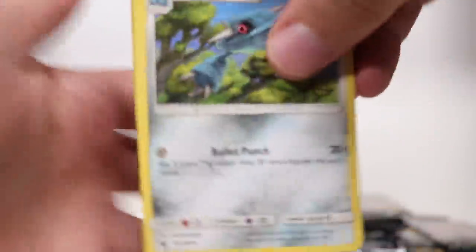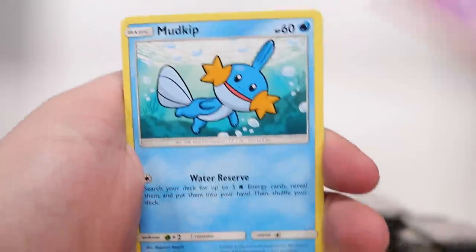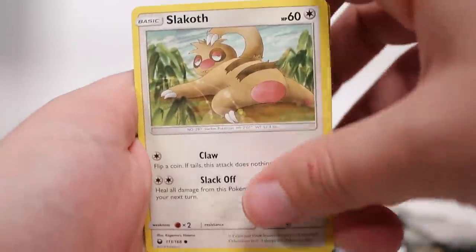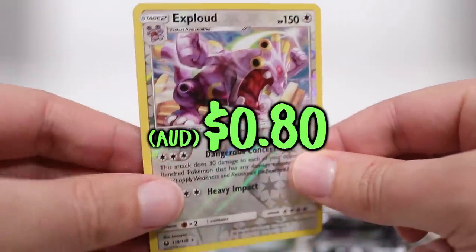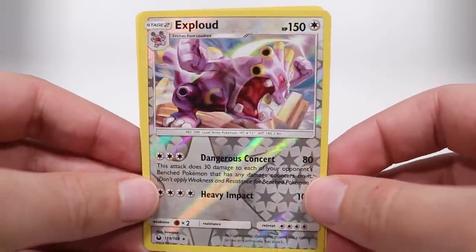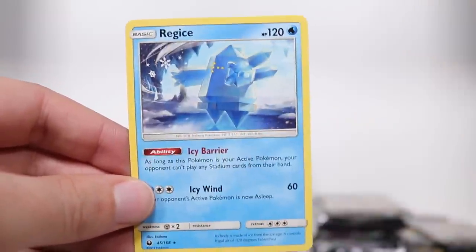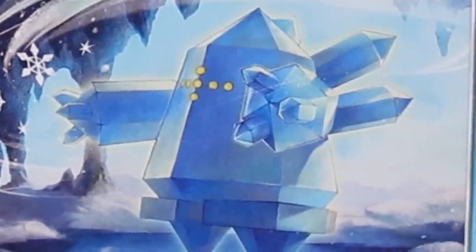Three cards to the front. Psychic energy. Manetric! We got Apricorn Maker, Hiker, Exploud — looking very loud. The max move Dangerous Concert. And on the very end, Regice — looking for the shredded cheese in the fridge at 2am. I love this artwork on the front of this. Jirachi — fantastic looking card.